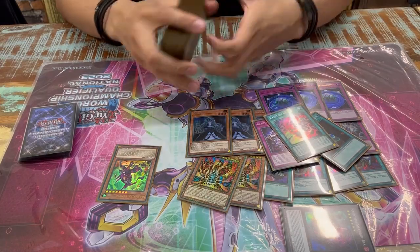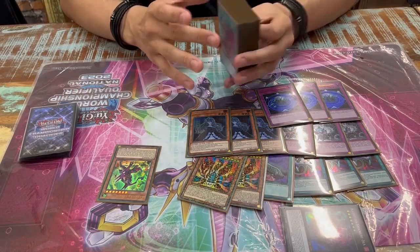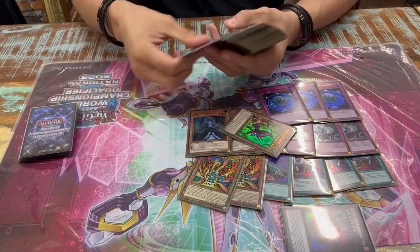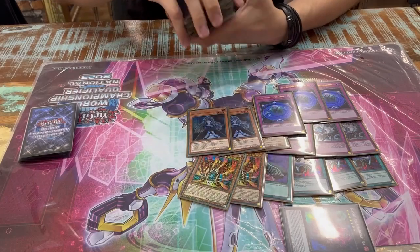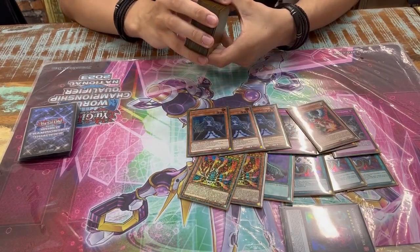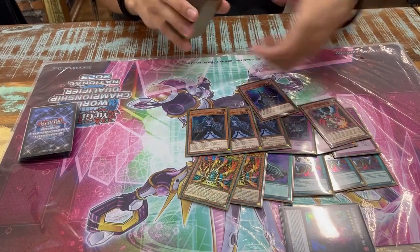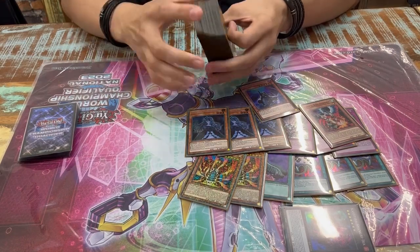Half the deck is basically for going second. I bricked three game ones because of that. But if you have enough going-second cards, you can stop him from killing you and most times I drew a Fenrir, a Unicron, or the field spell. If you brick with five going-second cards, your opponent also basically bricks because he won't play around that. The worst card against Super Heavy Samurai and in the mirror match was Droll — also, if you're under Shifter you can't Droll them. Once he activated it and shuffled my Pot away, so I had no Arise-Heart and had to pass.